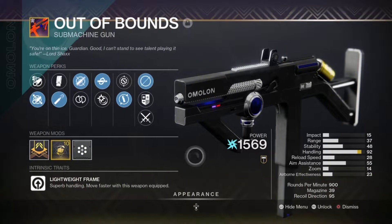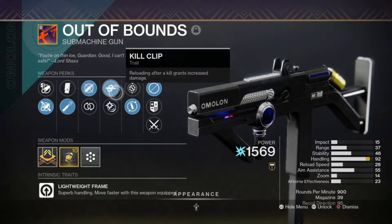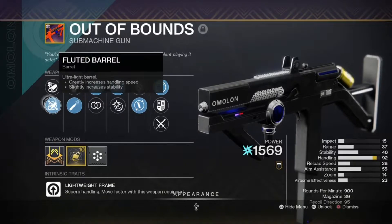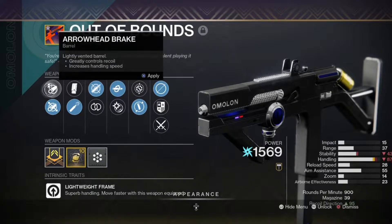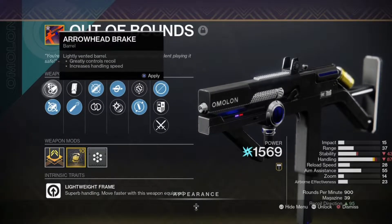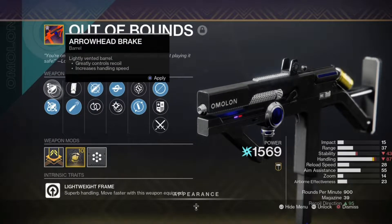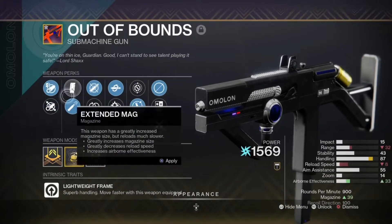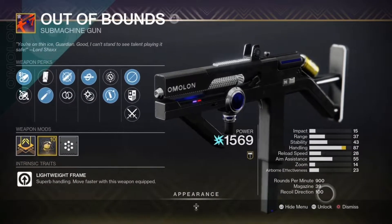The roll we have on this is Kill Clip, Dynamic Sway Reduction, High Caliber Rounds, and Fluted Barrel. I would have put on Arrowhead Brake but — wait, let me put that on because it goes up to 100 recoil direction. Anyway, this is a five out of five god roll.